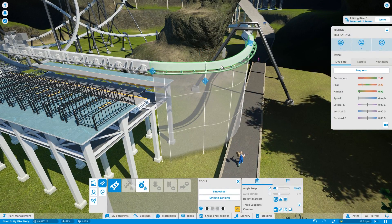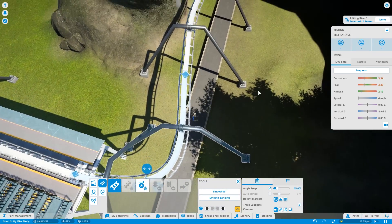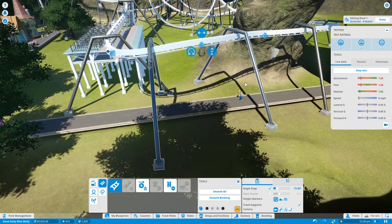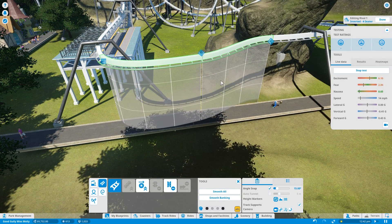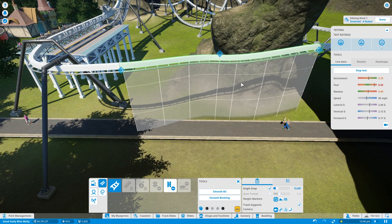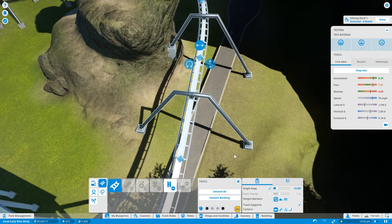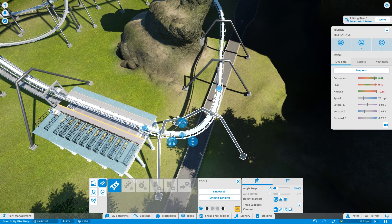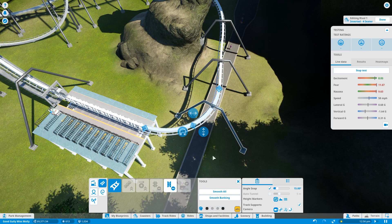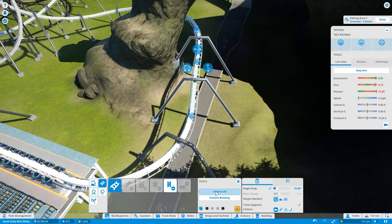Why are you so funky looking? Maybe I shouldn't have done that. Yeah, that's real weird. There you go — smoothing it out a little bit. Is that the right angle? Let's pull this down a little bit. We've got the smooth tool — we can always use that. Just need to kind of bring this down and calm it down a little bit. There you go, okay. Just got to smooth it all out.